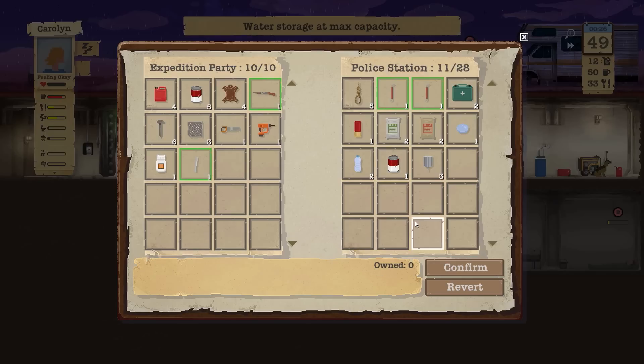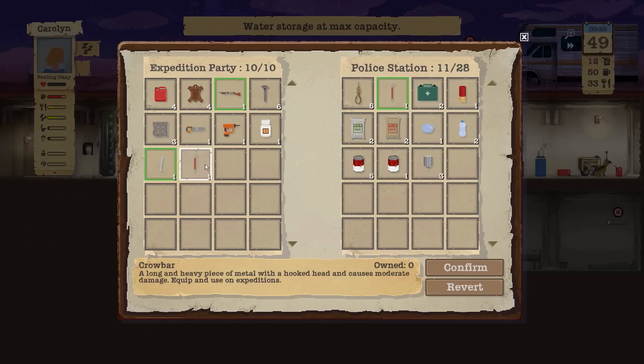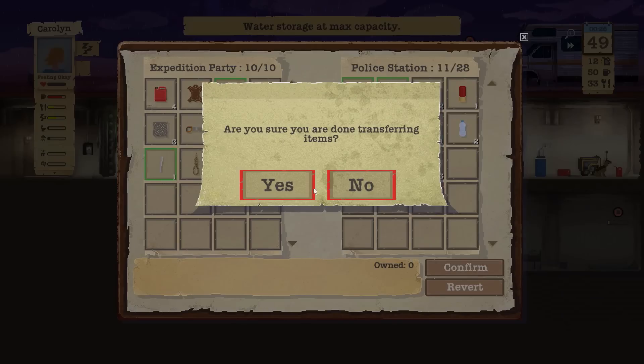Nail — I can stock up to six, great. That's all we can bring back. Wait a second — aren't we filled up on food? I could actually leave that behind because we're filled up on food. What do I really need? Five ropes sounds pretty good. I'll confirm that one.